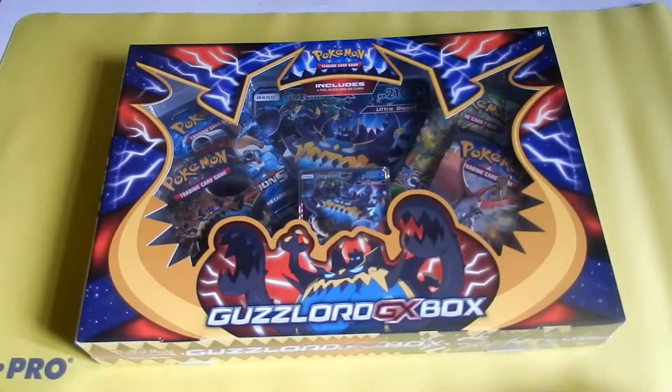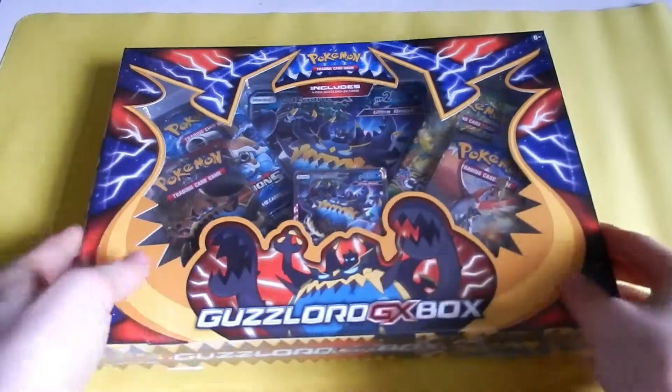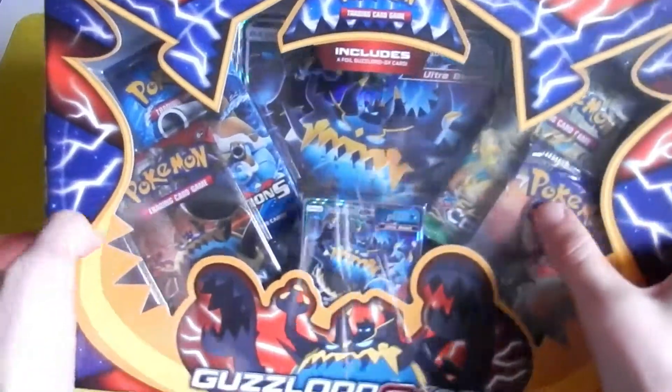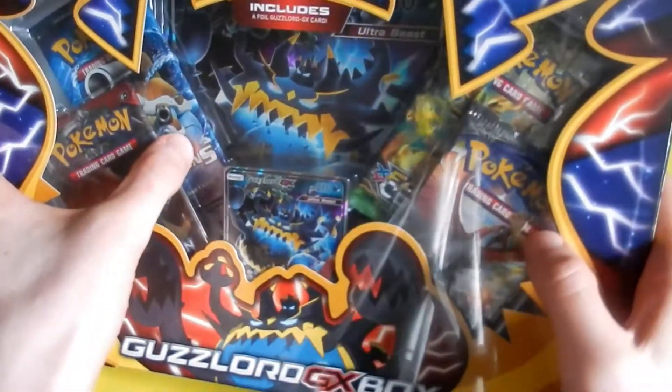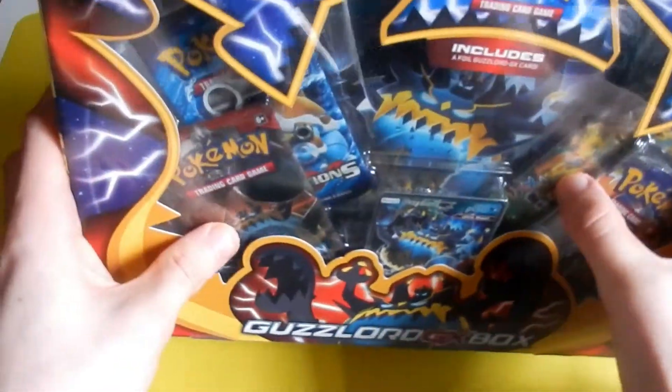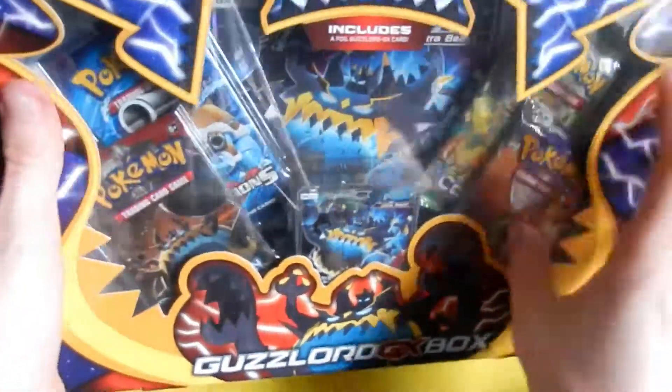Hello everybody. In this opening we are opening, as you can see before you, a Guzzlord GX box. And in these packs we have Evolutions, Crimson Invasion, Fates Collide, and Burning Shadows.